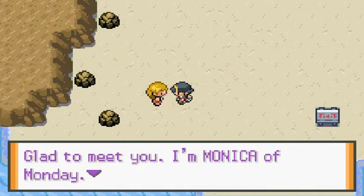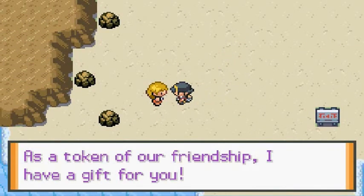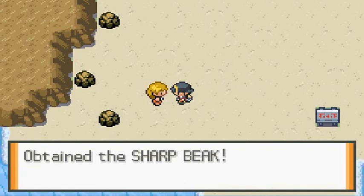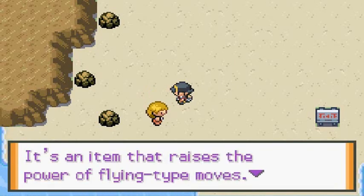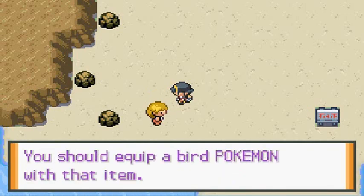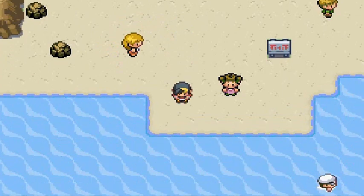There's a place of interest right here. Glad to meet you — I'm Monica of Monday. As a token of our friendship, she gives us a Sharp Beak, an item that raises the power of flying-type Pokemon. You should equip a bird Pokemon with that.